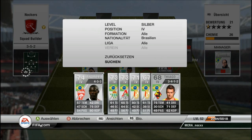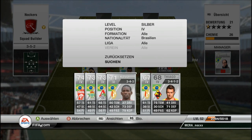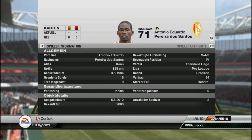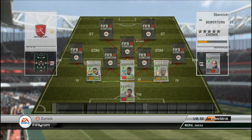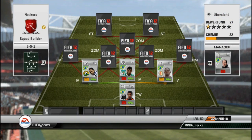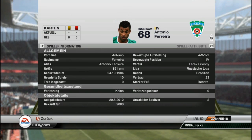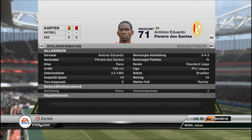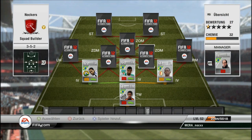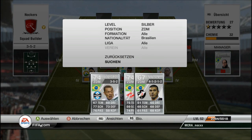The right center back is Kanu. He plays in the Pro League for Standard Liege, I think. He's 10k on PC. Zelao is 13k and Antonio Ferreira is 9k on PC. Kanu has 80 pace, 79 heading, and 73 defending. Whatever you want, he does the job.